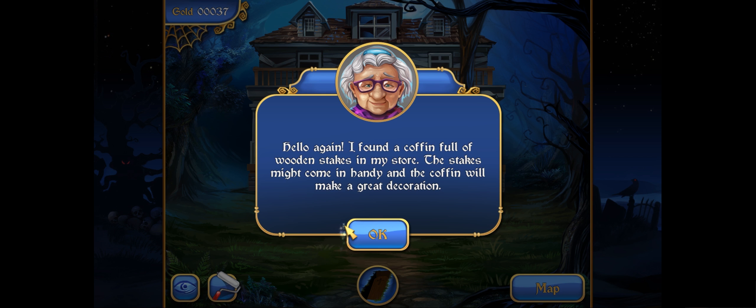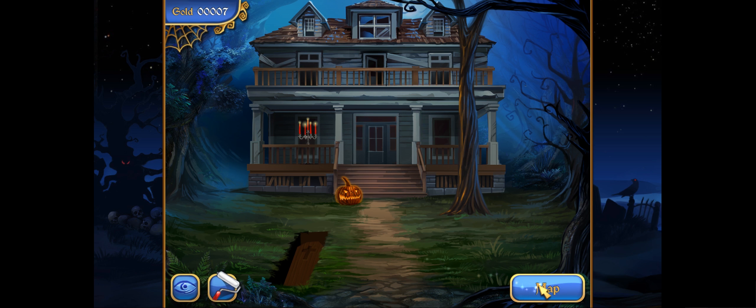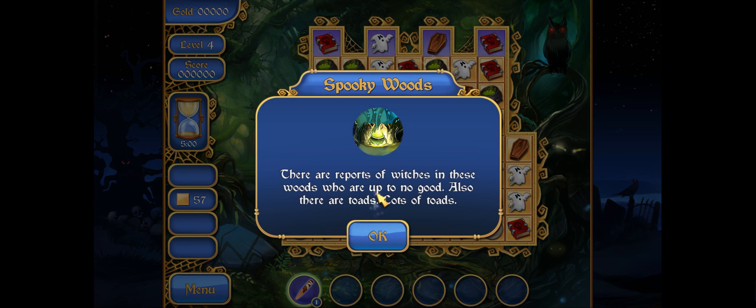Hello again! I found a coffin full of wood stakes in my store. The stakes might come in handy, and the coffin will make a great decoration. We got a wood coffin — this is going to look great in a hole in your lawn, just don't fall in. The effect it gives you is the wooden stake power for destroying selected tiles. It costs 30 and we have 37, so we're gonna go ahead and get that. Then we're just gonna go on to the next one — I might do another one after this.